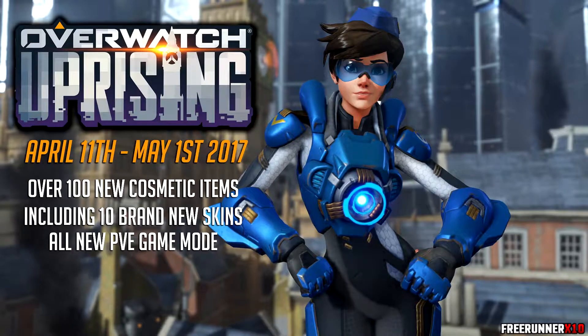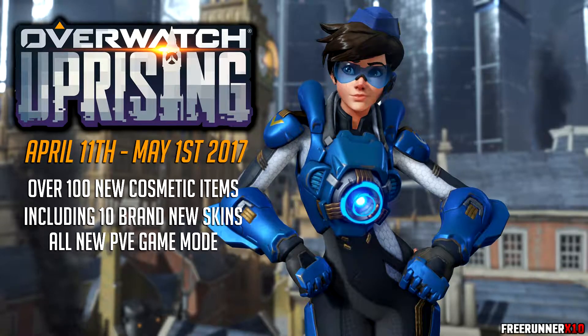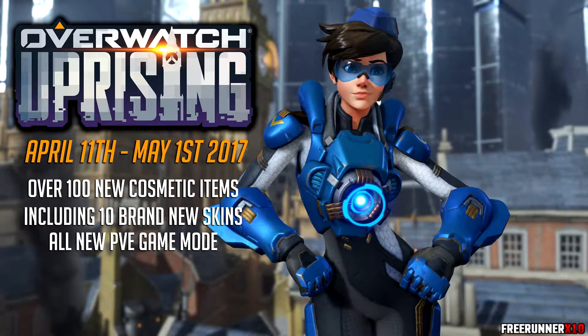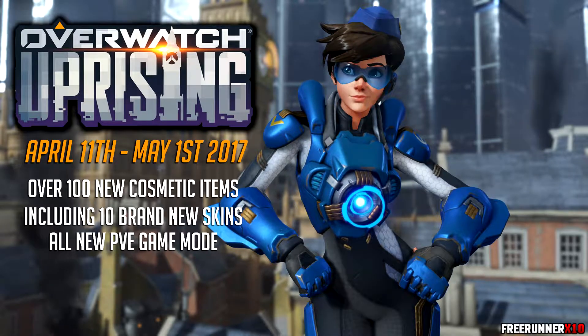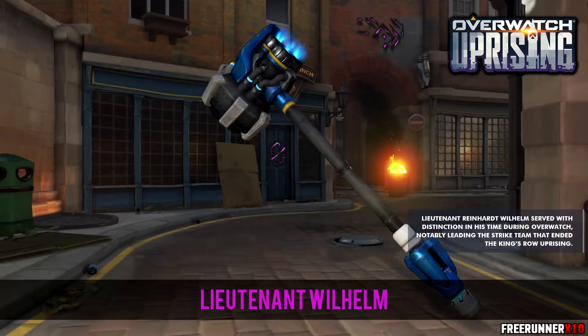Let's take a look at the skins. The Uprising event comes with 10 skins in total: 2 are epics and the rest are legendary, so that's 8 legendary skins, and they look really really good. The first epic is for Reinhardt — it's called Lieutenant Wilhelm, and it's his Overwatch armor uniform. It looks blue, it's got the Overwatch logo on it, very simple but at the same time very good.